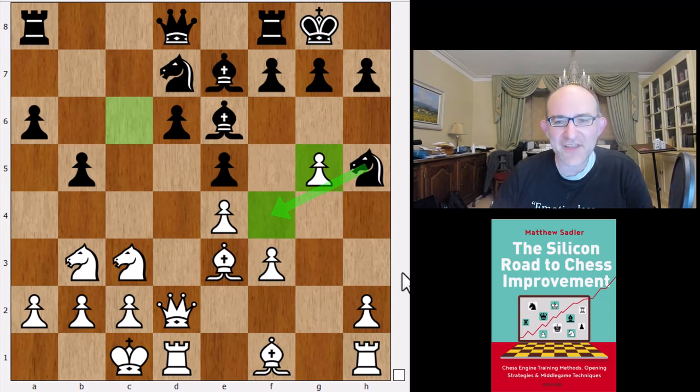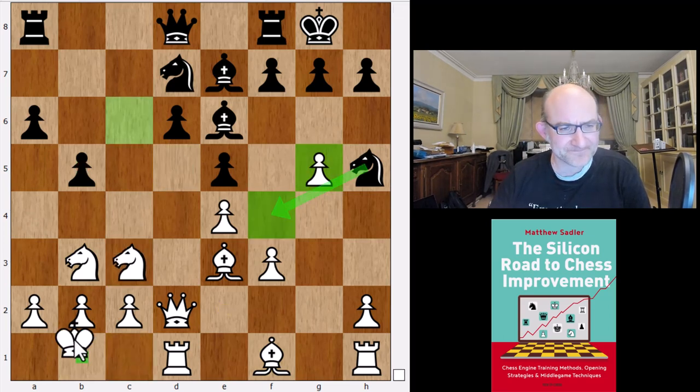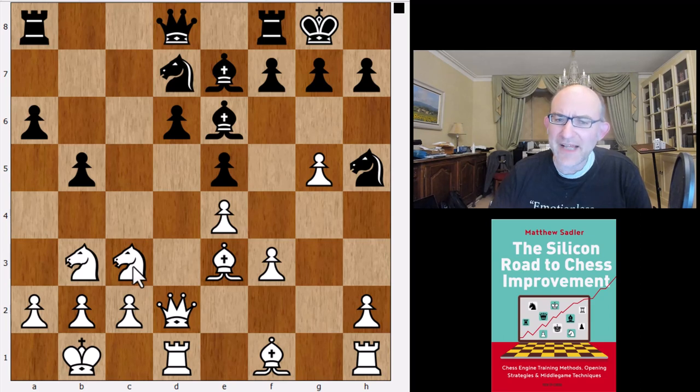So let's have a look at how the engines did. We've got two moves here: Nd5 and also Kb1. We'll have a look at Kb1 first, because this featured in a recent game from the Sinquefield Cup where Fabiano Caruana ground down Maxime Vachier-Lagrave.